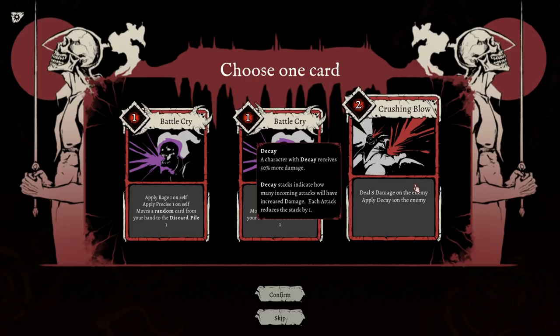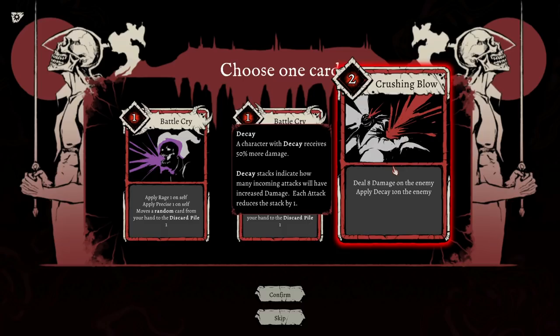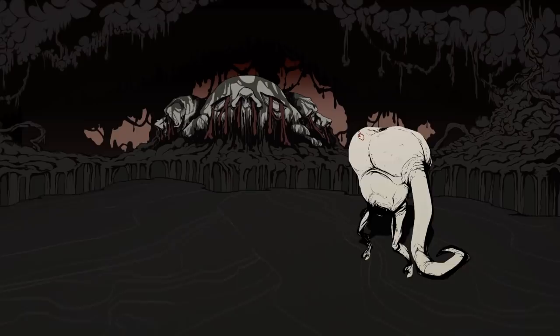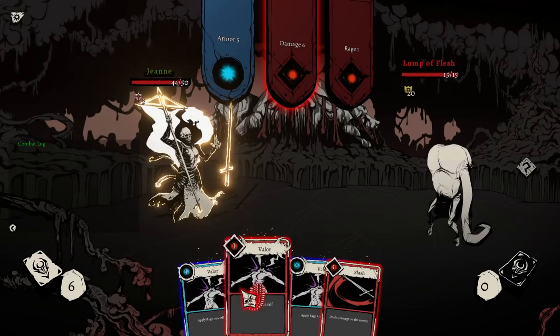That takes a little bit of the RNG away that you often see in the deck builder. Apply Decay 1 on the enemy. Decay — they receive more damage. Big number funny, I'll take it. Lump of Flesh. So it feels like eventually learning what is on both sides of all of these for each enemy will be very important.